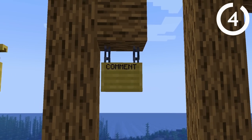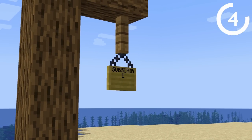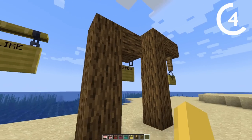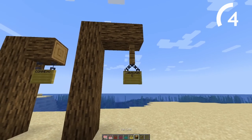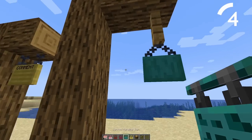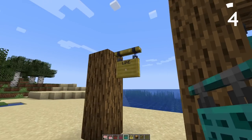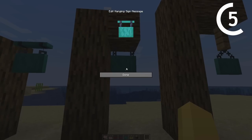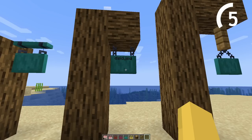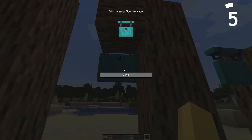With 1.20, we have three different types of signs and how they can be hung up. The first one has a little wood bit, the second one is being hung, and the third one is like stuck together with a chain. And if you break them and just replace them, it keeps the exact same format. But what I love most about the new signs is that you can type on one side like we usually do, and you can go to the other side and type on the other side as well.